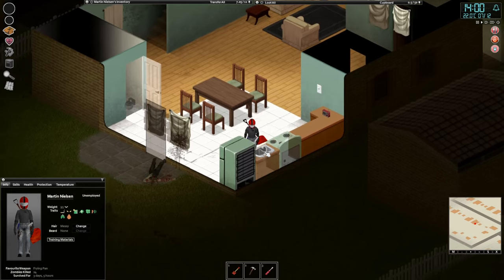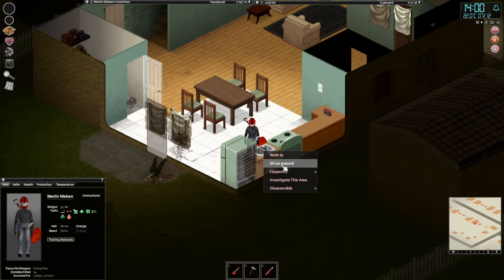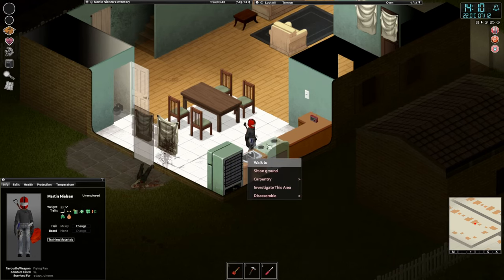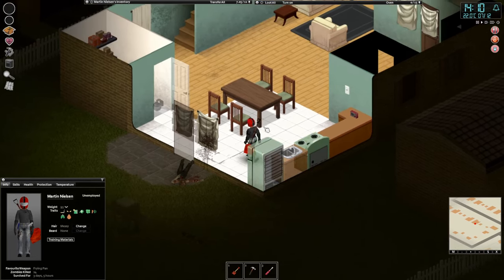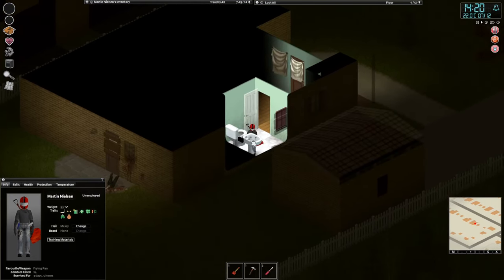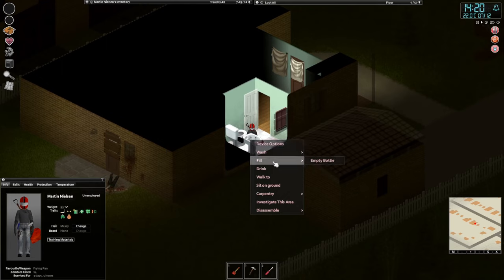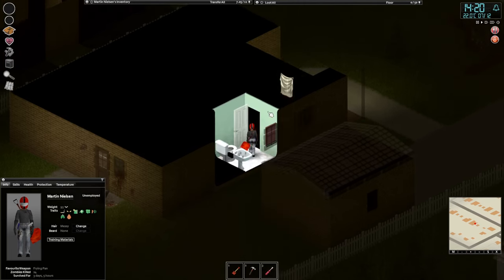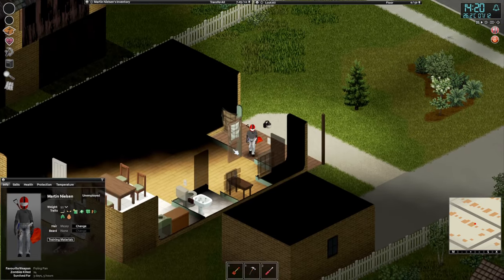The water can turn off at any point during the first — I think it's 30 days — and we don't want to be in a situation where we don't have water. I think maybe the water is actually already shut off. Let's go into the bathroom here and take a look. So drink — that's when it was 20 and now it has 17, so yeah, the water has turned off. That's something to be wary about.